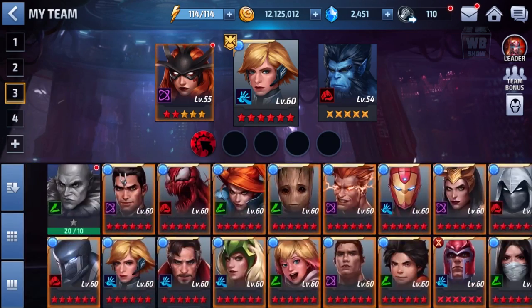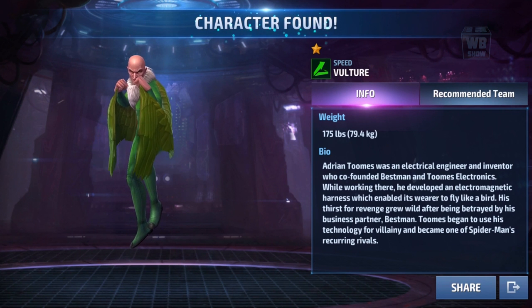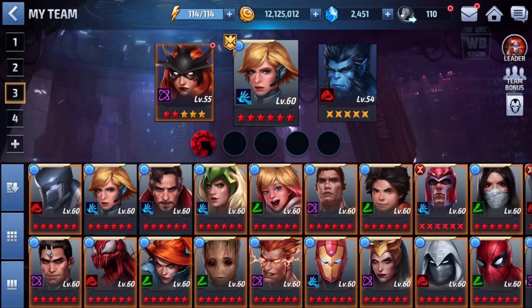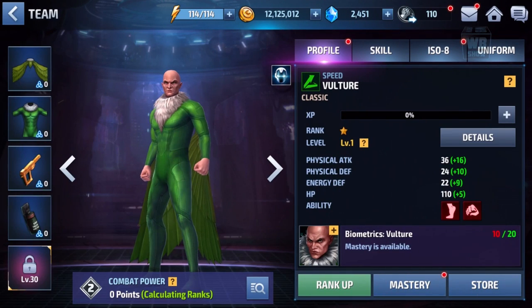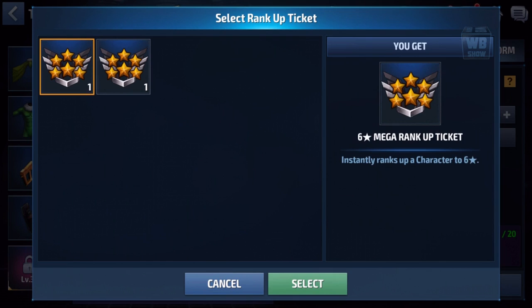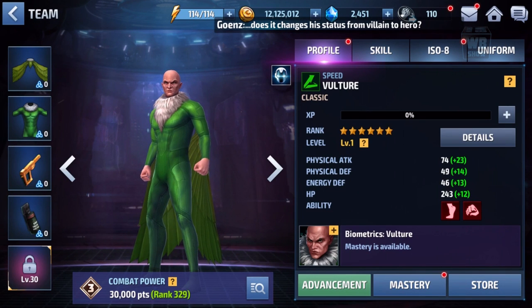Here we are — there's the Vulture and here's a little description: electrical engineer and inventor who co-founded Bestman and Toomes Electronics. This is the classic version you get if you buy the pack. I was saving this resource for my X-Men characters, but since this one's exclusive, might as well use it now. Plus my X-Men characters can wait.